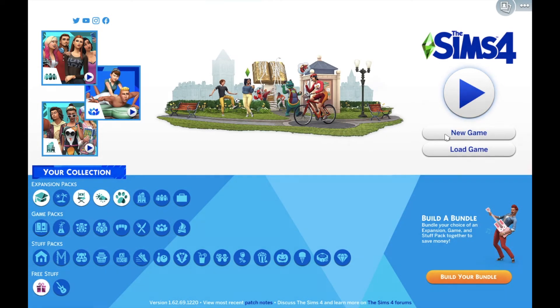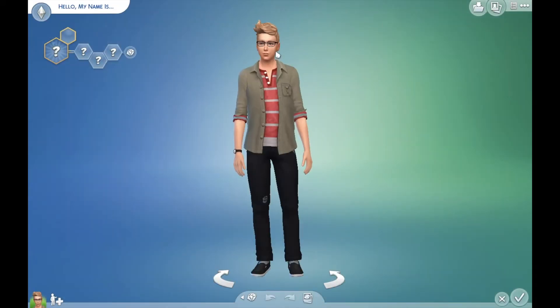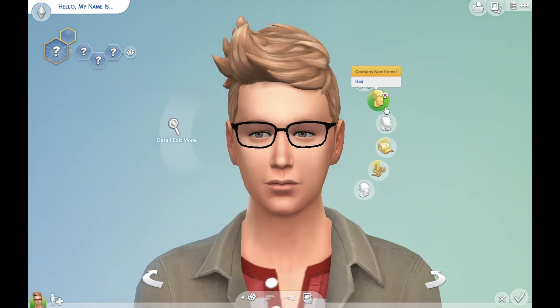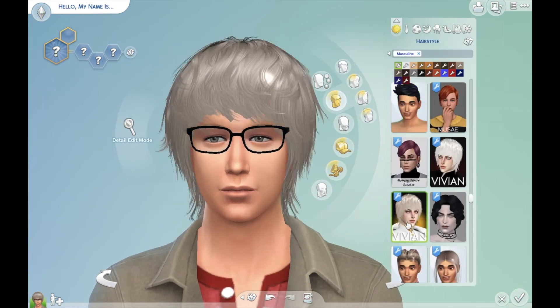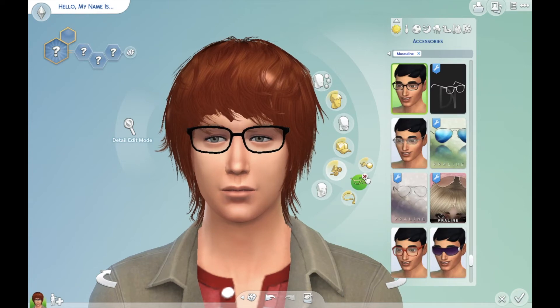Hi guys, welcome back to my channel. Today I am going to be doing the no mistakes challenge, which is where you have to make a sim without making any mistakes. So for example, if I was doing this guy's hair, I could change his hair and then change his hair color and that's it — I can't change anything else. Once I let go, I can't edit it anymore. Also, this weekend I am going to be filming a Q&A, so if you have any questions please leave me a comment down below and I will answer them either Saturday at 1pm PST or Sunday at 1pm PST.